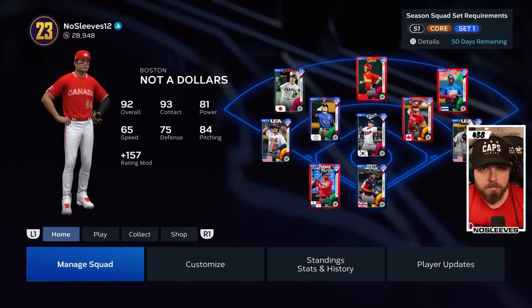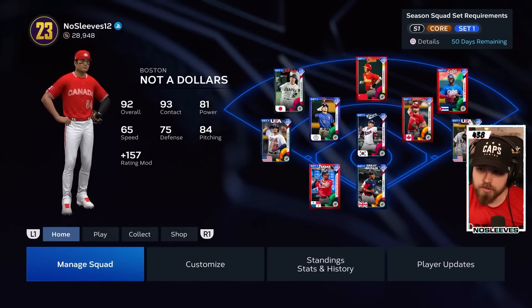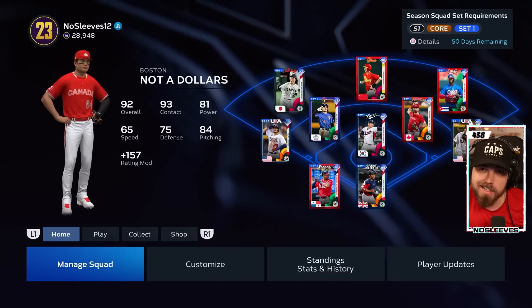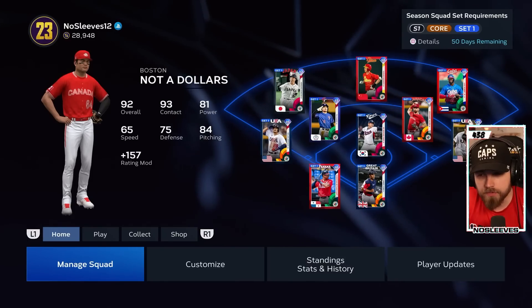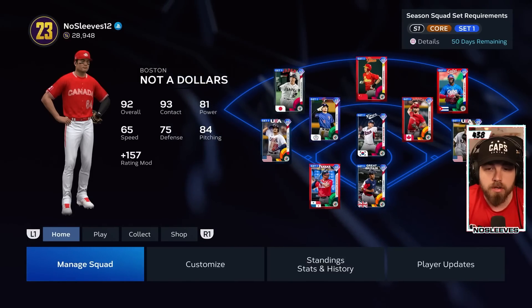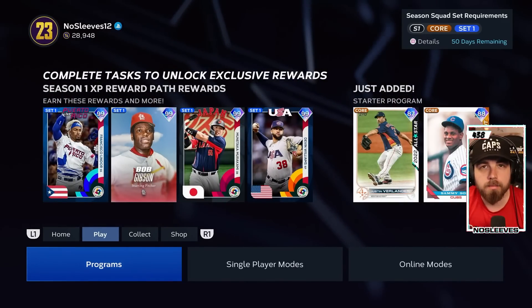Let's start with the type of player like myself. This year, I am completely no money spent. And as you can see, I've got a full team of diamonds already and I've put about six hours total into the game. If you're no money spent and you're looking to build a team quickly, you want to work on building your squad in all the offline modes.